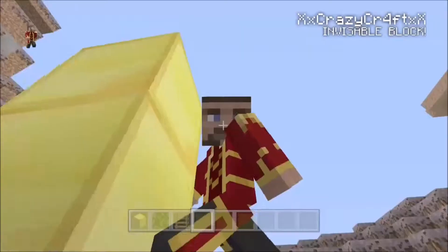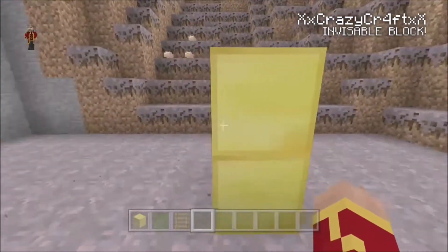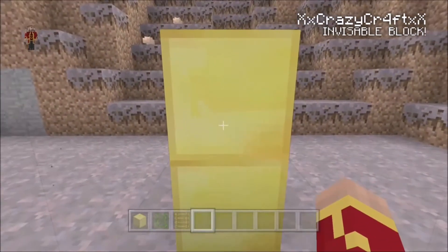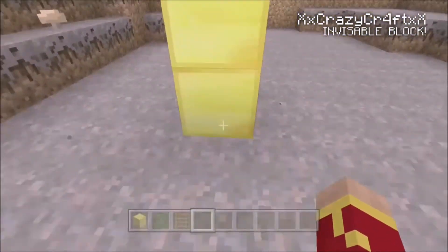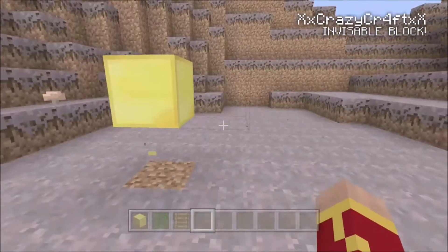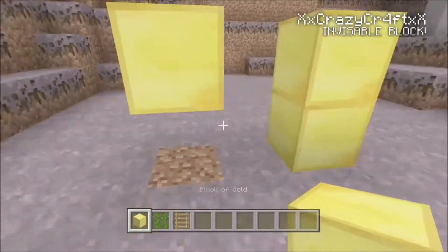If you place mobs on it, they will get hurt as if from a height. You can't get past it either. It depends on which way you're facing — you could see the ladder from the other side if you face a different direction, but the way I faced it made the whole block invisible. So you can make a doorway out of it if you want.